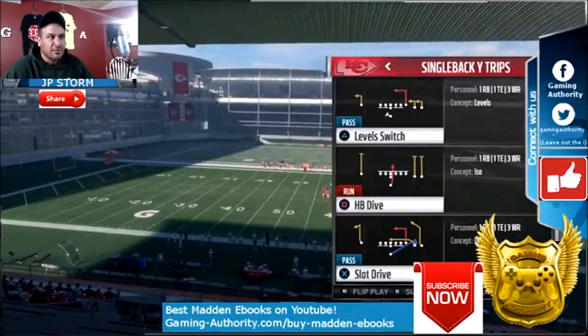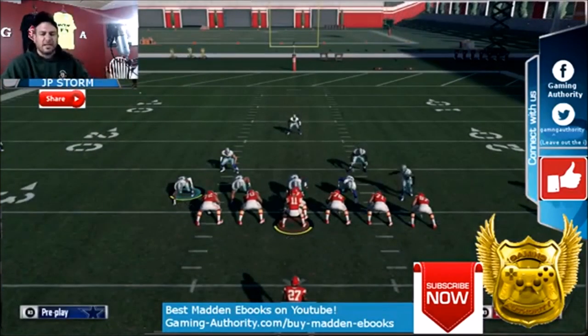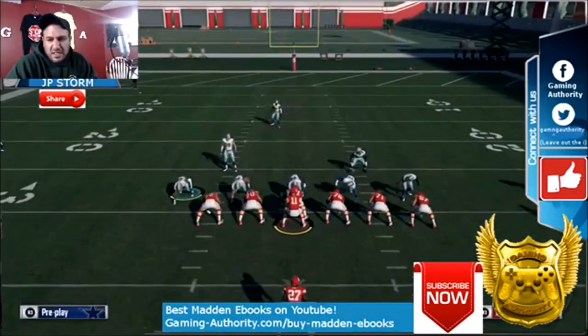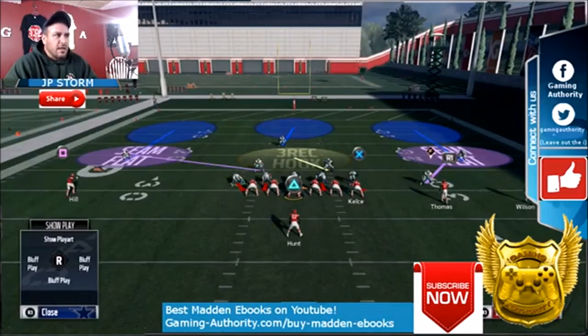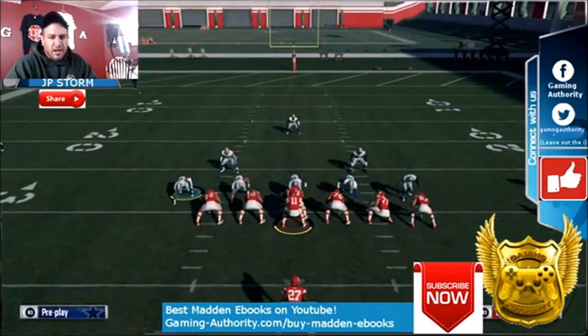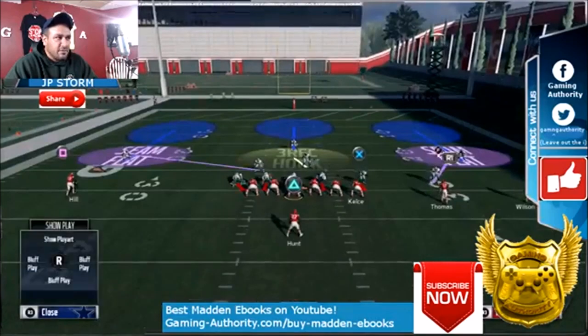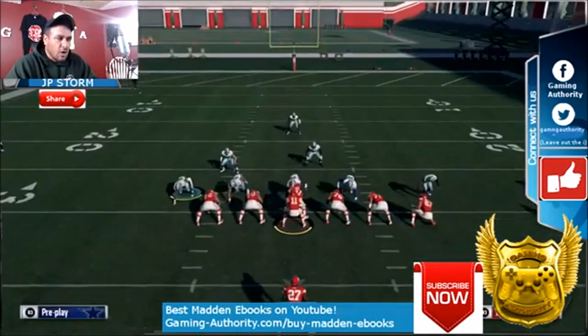We'll try Level Switch. I'm going to show it against a running back blocking and against a running back not blocking. There are two ways to set this up — first a straight-up coverage play, and then sort of a blitz. What you want to do is spread all linebackers: right on the d-pad, up on the d-pad. QB contain, which is L2, R1.